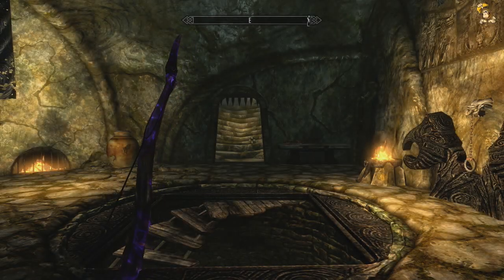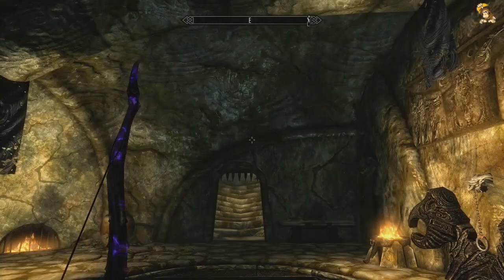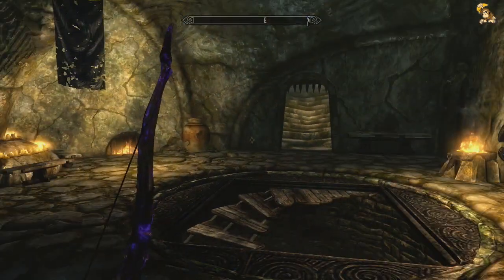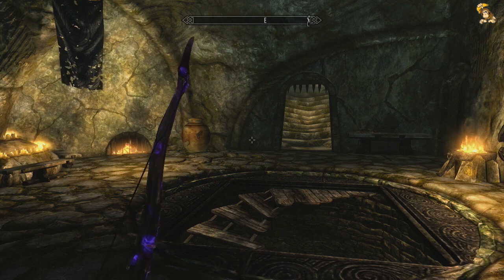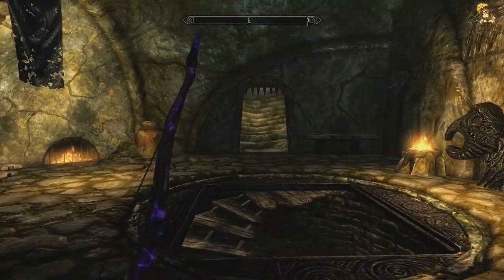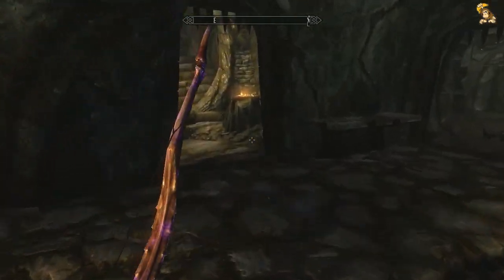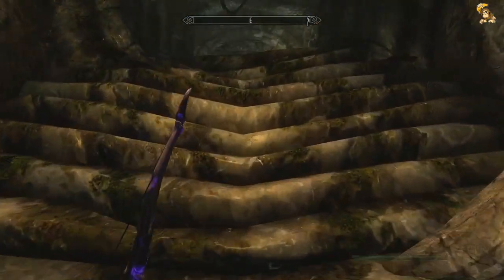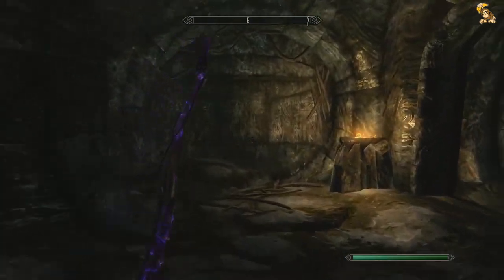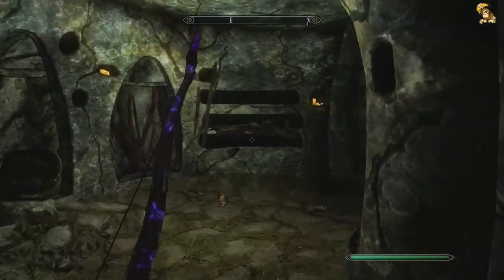Hi guys, Gunship here, and welcome back to my legendary playthrough of Skyrim on the Xbox 360. I realized when I was making my way out of this dungeon off camera that the ghost guy still has one more task for us, which is to unlock that blocked door. So I thought I'd film it for you, because I remember there's a claw door that we need to open. I thought I might as well carry on filming.